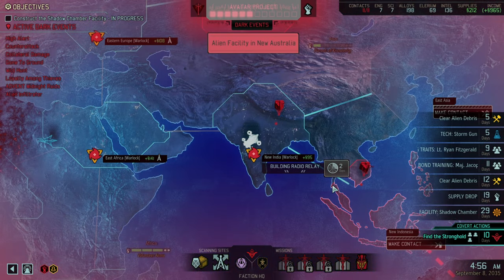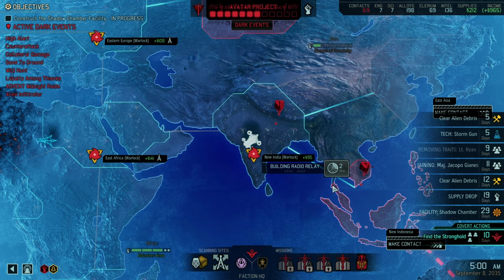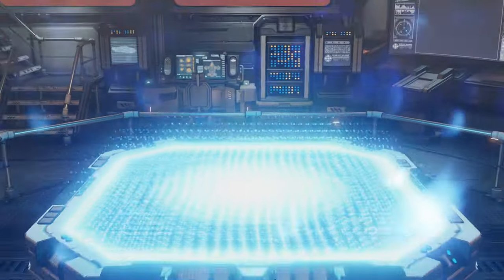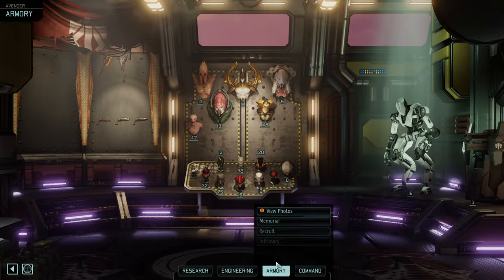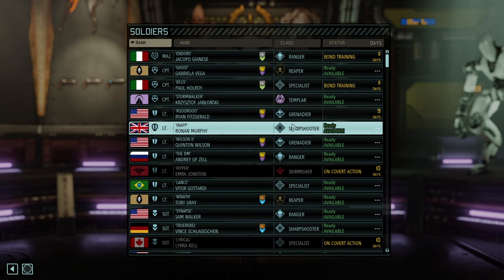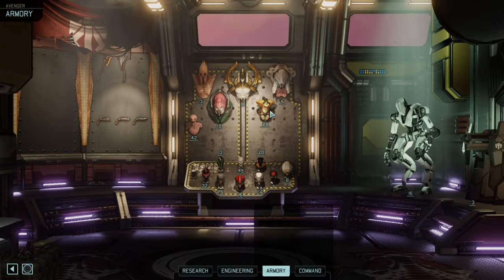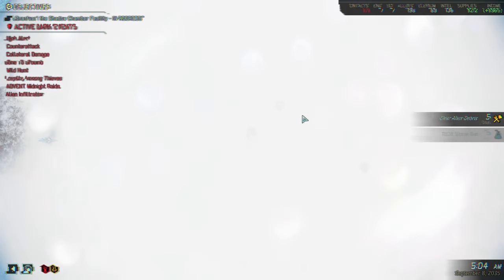Another facility is located — that is of course not great. We soon need to do this facility. Let's check something — might as well go for the Berserker Queen. We'll do the bond training and the negative trait recovery, and once that's done we can approach the next facility. For now we're fine.